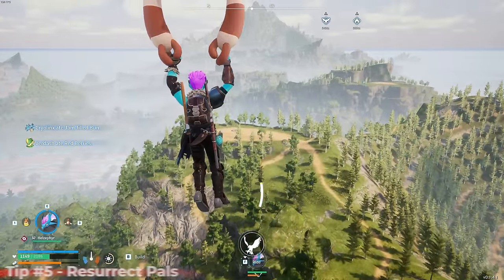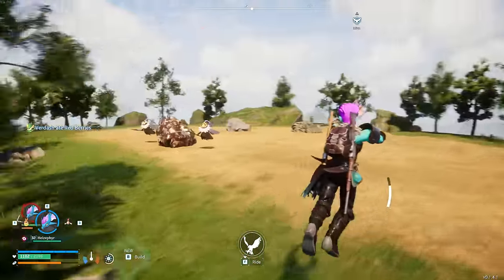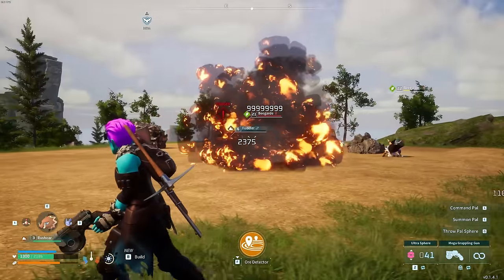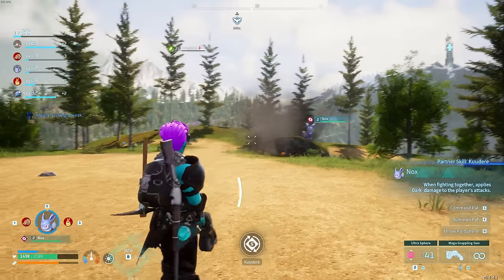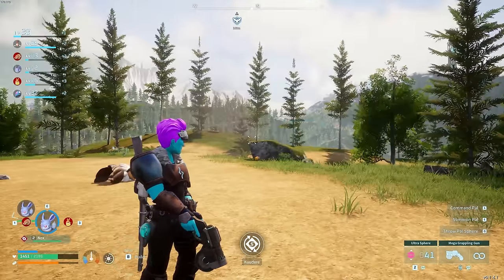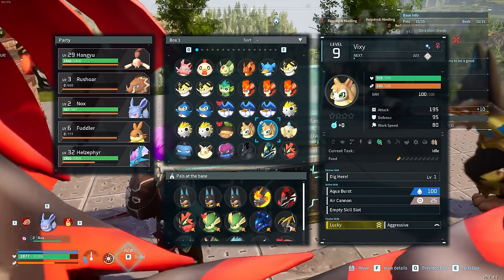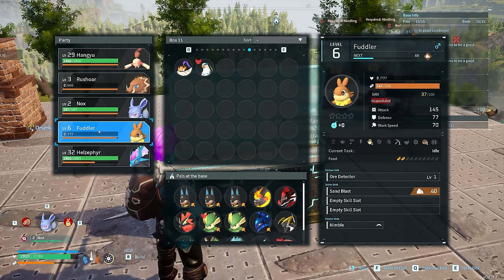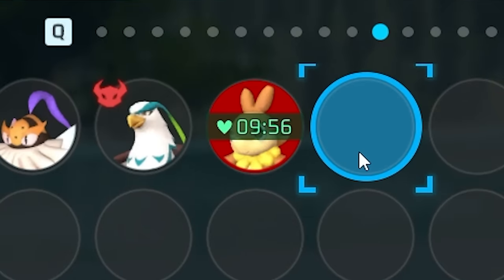The next trick is instantly reviving dead or unconscious PALs. One option is to put the dead PAL into the PAL box, where it will come back to life in about 10 minutes. Another option: assign it to the base pals, and another PAL will carry it over to a bed to sleep it off — though this takes a minute or so.